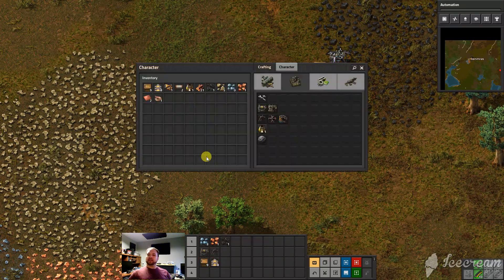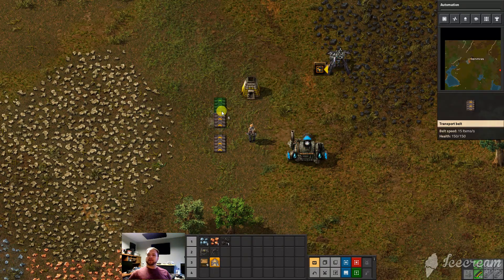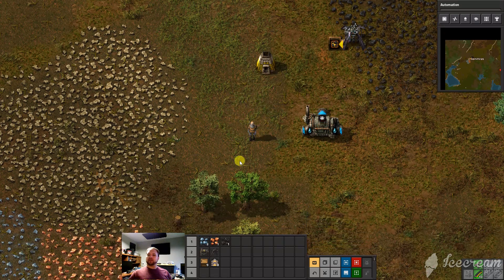So now instead of opening up inventory, pressing that and dropping the belts, I can just press that and drop the belts there. I've got a different video to talk about belt behavior, so I'm going to leave that for the other video. Look on my channel under the Noob 2 video playlist.